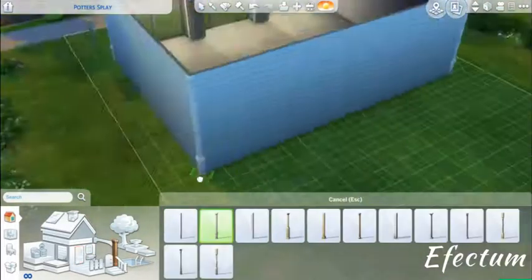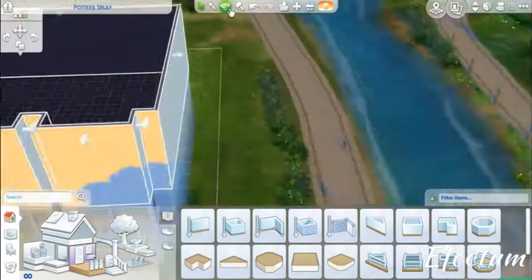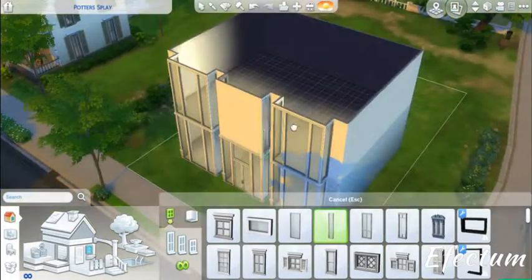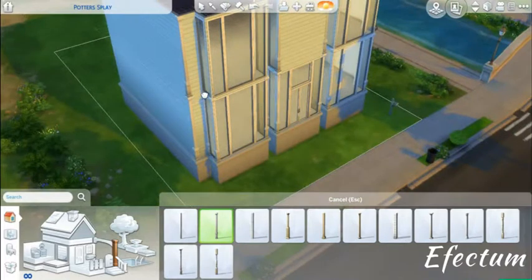I'm building and talking you through it. I added a little post to add some detail, and I've gone up to the second floor to get an idea of what I want it to look like. I decided to go for three windows, which I thought added more detail, and I've gone for the high door.